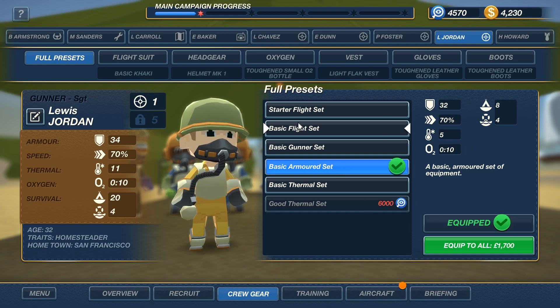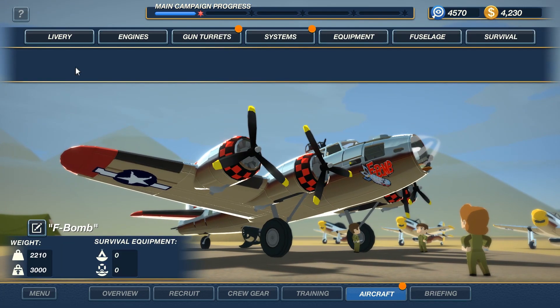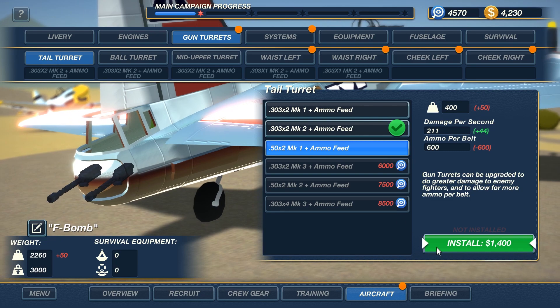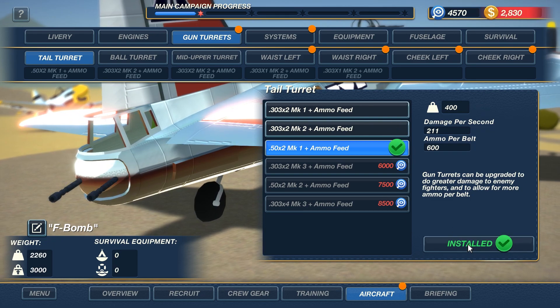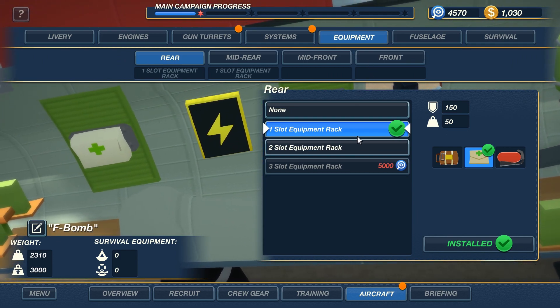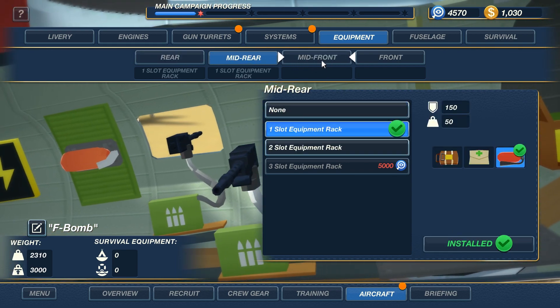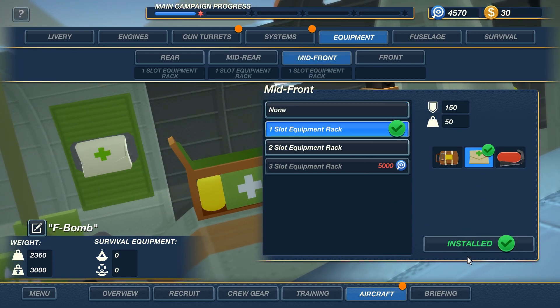Jordan — basic armor set. You're a gunner, you don't need to move much; I just want you to stand there and shoot things. Two crew replacements sorted. We now have 4,230 credits to spend on the F-Bomb, and there's no question where this is going. 250 cals in the rear, 250 cals in the ball turret — gives me 1,030. Equipment — mid-rear is on one slot for fire so we'll do mid-front. Install for 1,000 and set for medical; now we have 2 med packs on board. That leaves us at 30 credits, so there's really not much more we can actually do at this point.